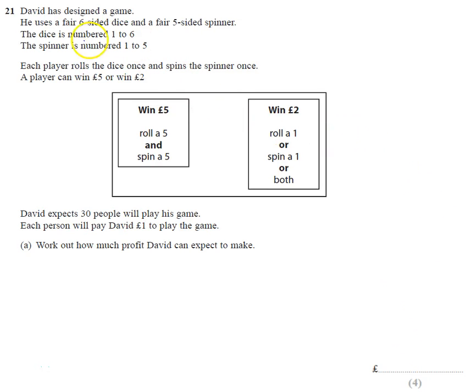Question 21. So David designed a game. He uses a fair six-sided dice and a fair five-sided spinner. The dice has got one to six, and the spinner's got one to five. Each player does one of each - rolls the dice, rolls the spinner - and then can win some money under certain conditions. David thinks he's going to have 30 people play, and he's going to charge one pound for the game.